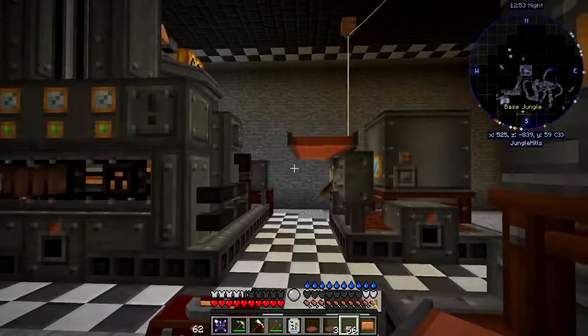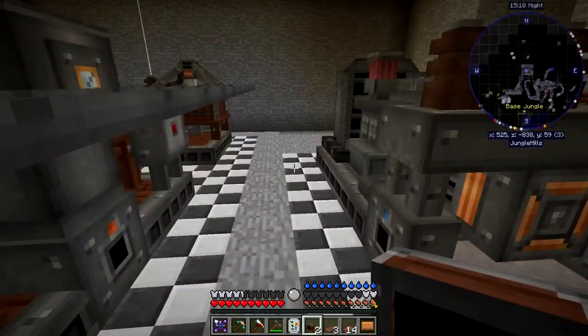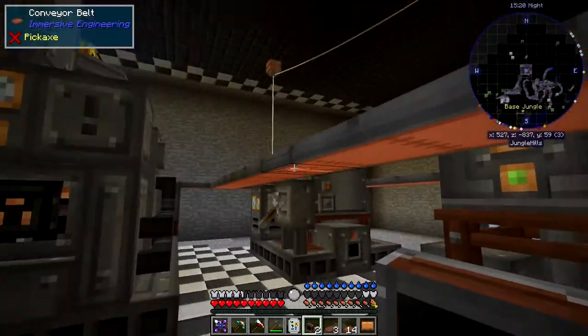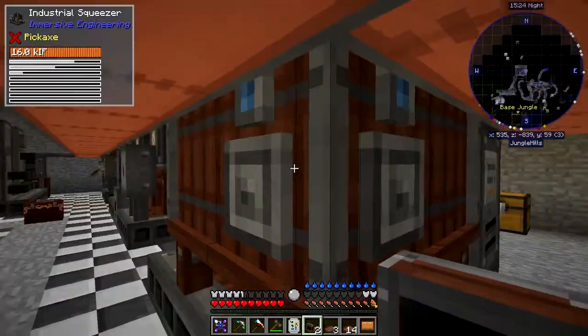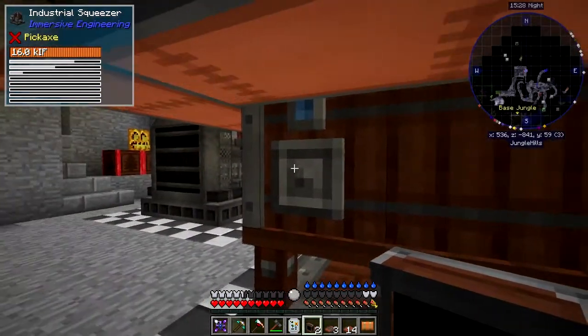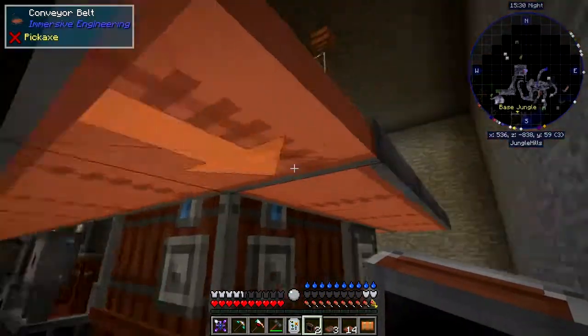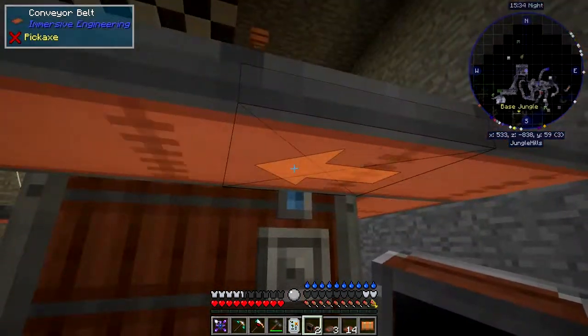I'm just going to go around here and come back in a second when I've put them all down. Right, they're all down as you can see — there are a couple I need to change, the ones where they go into these machines. Here you see there are two inputs on this — these are the blue side.